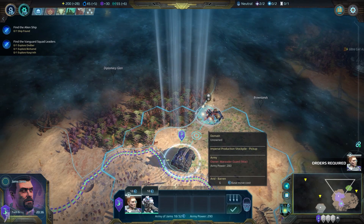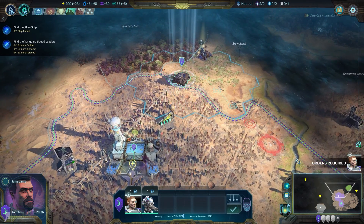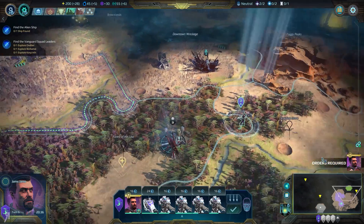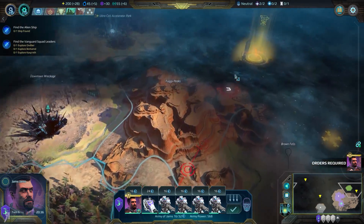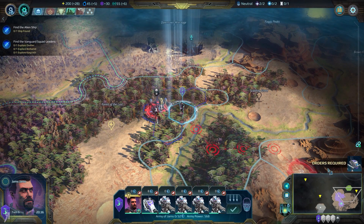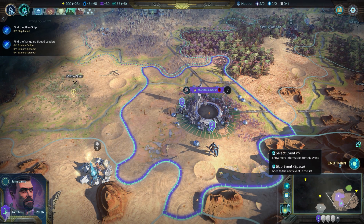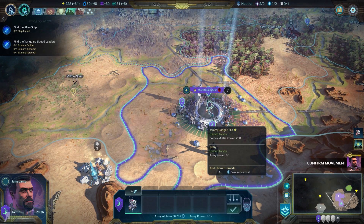So let's head over here. They have an army power of 280. We have 290. That is not going to work, so I'm going to have to move away again. We do have another enemy here, but there is a quest to do in the distance. I'm out of move points — isn't that fantastic? I could technically run around with two commanders in one army, but I feel like it's kind of a waste.